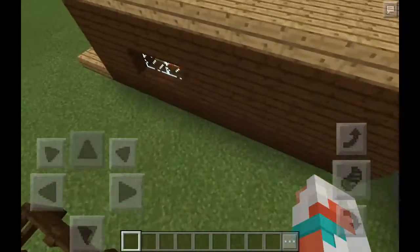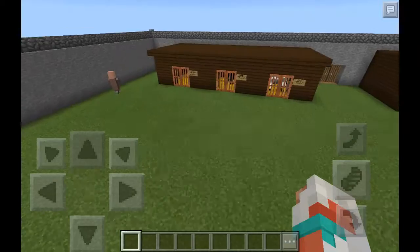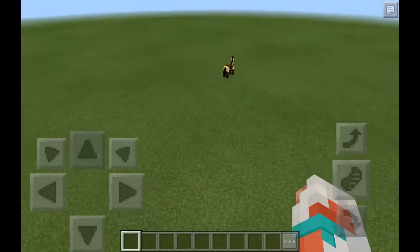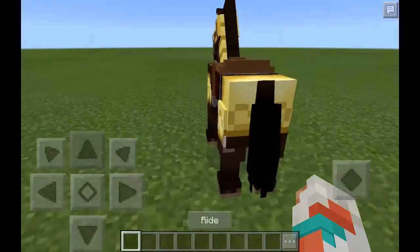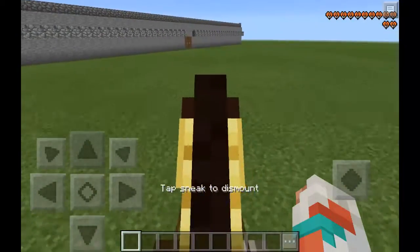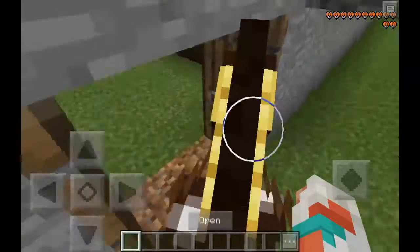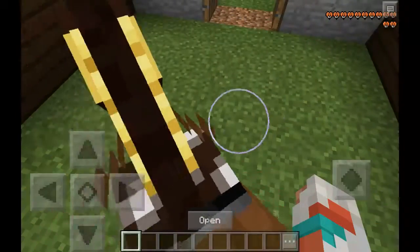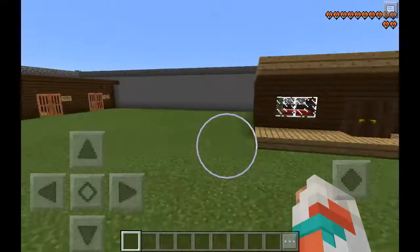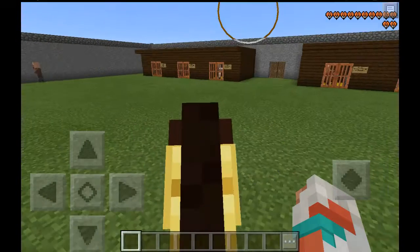Here is the garden, which the villager is supposed to be in there, but he left the garden. Is this Dakota? I'm not sure if this is Dakota or not. I think it is — I'll check it out. So guys, this is all I have for you. This is probably a really short video, but bye guys.